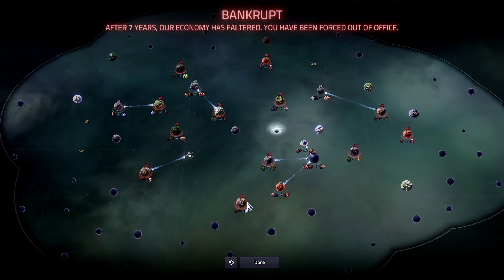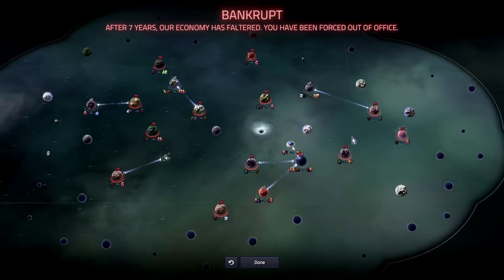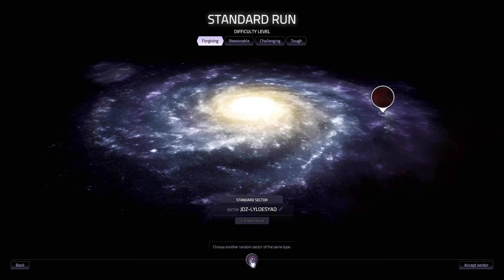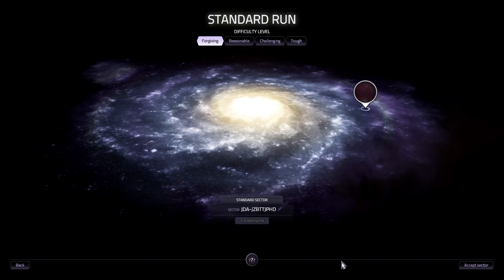And there we are. After seven years, our economy has faltered — we've been forced out of office. There really wasn't anything here to begin with. You can actually undo your last move, but that's not going to make any difference. Kind of cool that you can replay it one last time, but it's a series of moves that will doom you, not just one move.